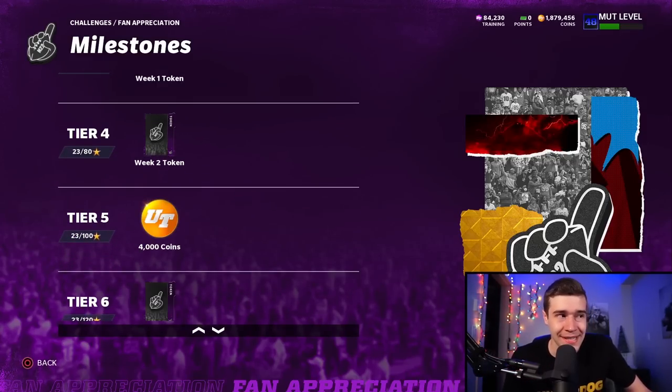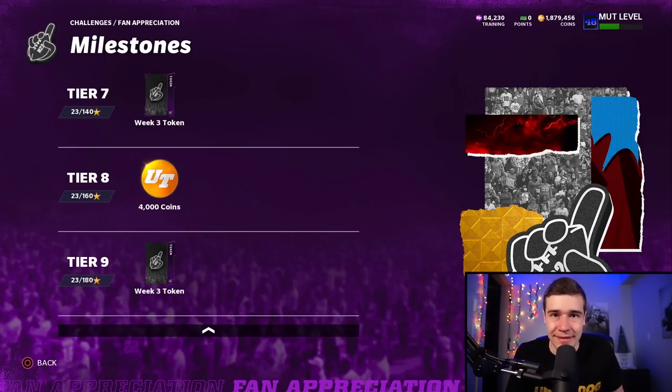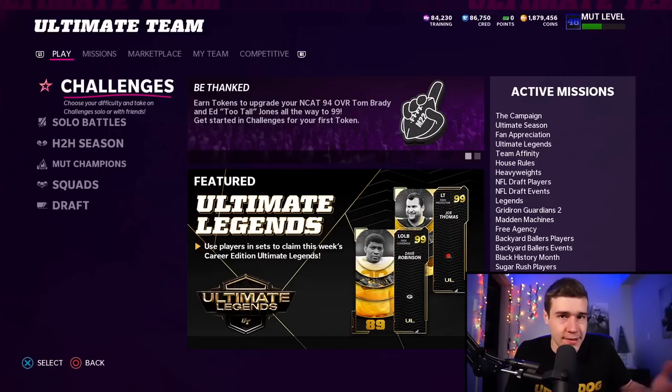At tier number four and tier number six, you're going to be getting week two tokens. These week two tokens work essentially the same way — you put them into Tom Brady or Ed Too Tall Jones to continue upgrading the players. You're going to need to get up to 80 stars, which is 20 past your original 60 from week one, then up to 120 — that's 60 more stars in week two. Then rinse and repeat: the exact same thing happens in week three. For week three, you can get up to tier seven and tier nine for two more tokens.